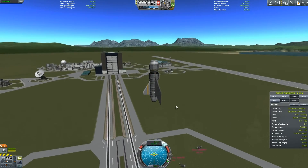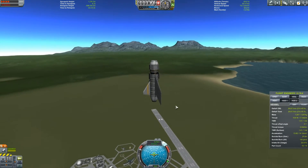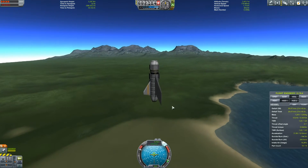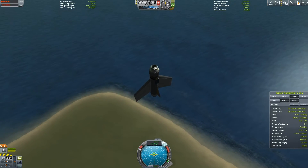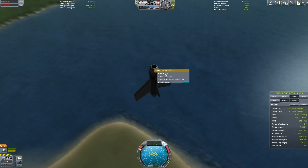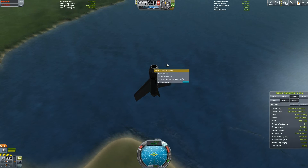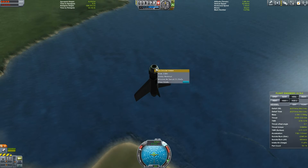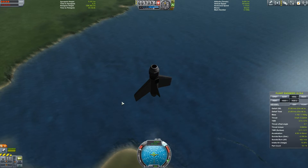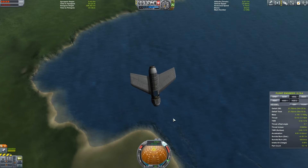Now I just want to test to see how high I can get this, and then we'll take it for a little bit of a spin and I'll show you the handling and speed characteristics. Once you get to a certain height, you'll see that on the air intake the flow numbers are dropping. That's because the oxygen and atmosphere that this air intake is using is decreasing the higher I get, so it kind of slows down and we can't really do too much with it.